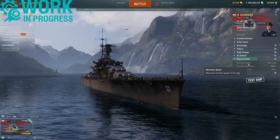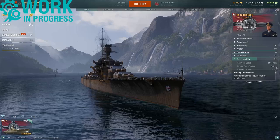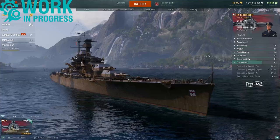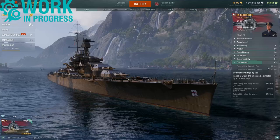Moving to maneuverability: max speed is 34.1 knots with the speed flag, base speed is 32.5 knots. Admiral Schroeder also gets a 15% speed boost from the engine boost consumable. Turning circle radius is 840 meters with a rudder shift time of 10.9 seconds. Finally, Admiral Schroeder gets a concealment rating with a very good surface detection of 10.2 kilometers, and will be detected by submarines and aircraft both at 8.1 kilometers — very good concealment overall.